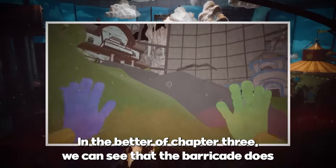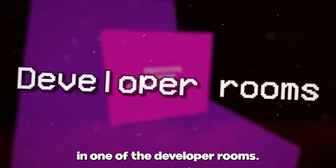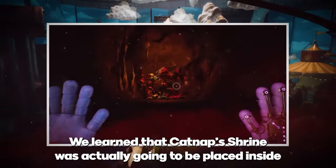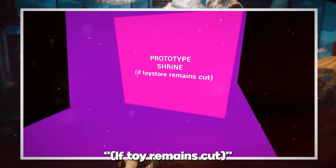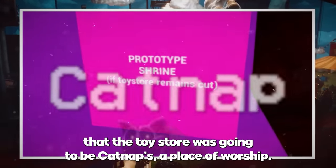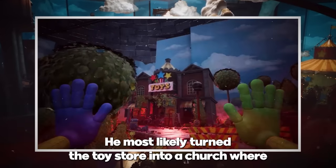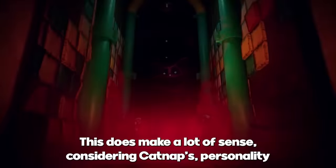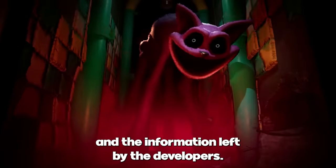In the beta of Chapter 3, we can see that the barricade does not exist in front of the Toy Store. In one of the developer rooms, we learn that Catnap's shrine was actually going to be placed inside. The dev note states: 'Prototype shrine, if toy remains cut.' There's a high chance the Toy Store was going to be Catnap's place of worship — he most likely turned it into a church where, instead of an altar, you would find his prototype shrine.